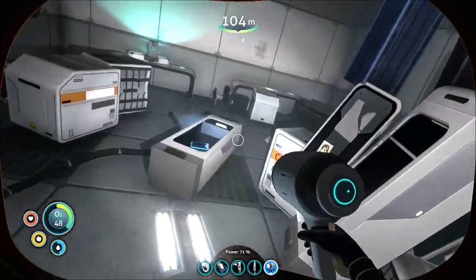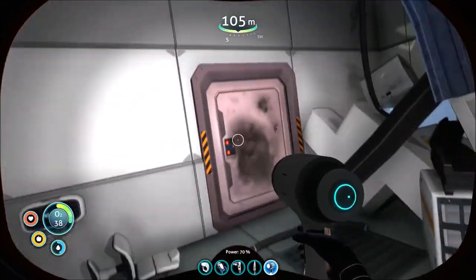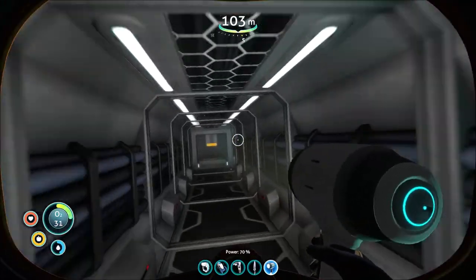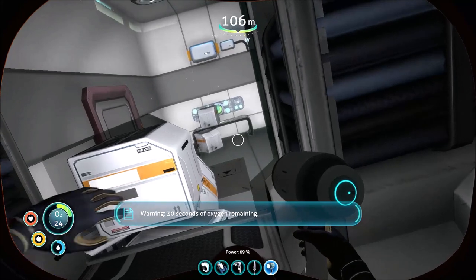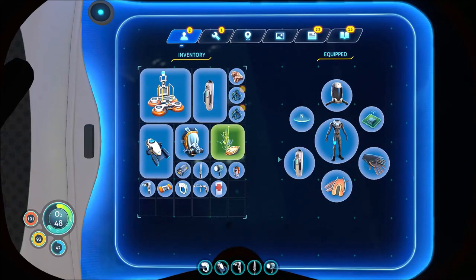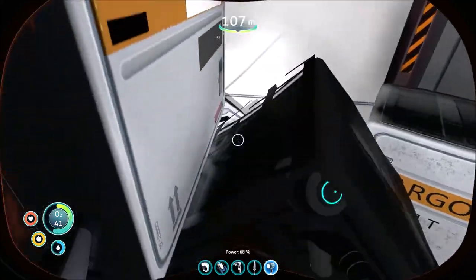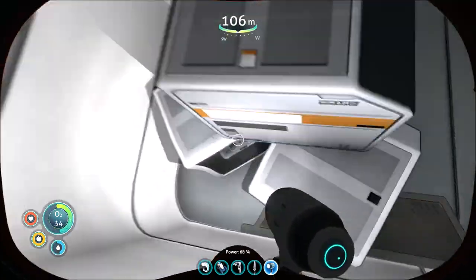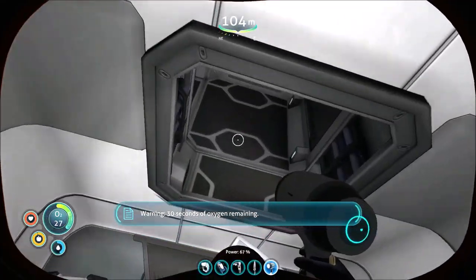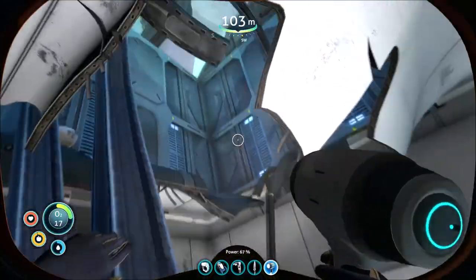I'm purposely wasting my oxygen because there's another tip I want to show you. For this particular door, if you don't have a laser cutter don't worry about it — go right in here. I'm down to 20 seconds and inside the wreck — here's a guide for you: there's another oxygen tank. There's another piece right there, and sometimes there's a piece — yep, right there. That's four pieces.